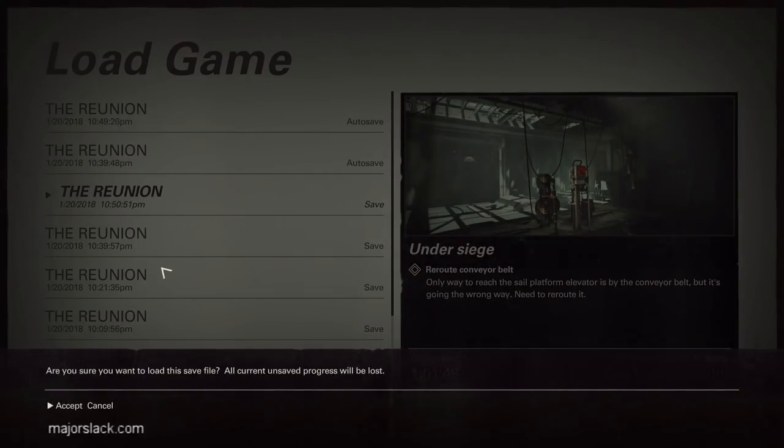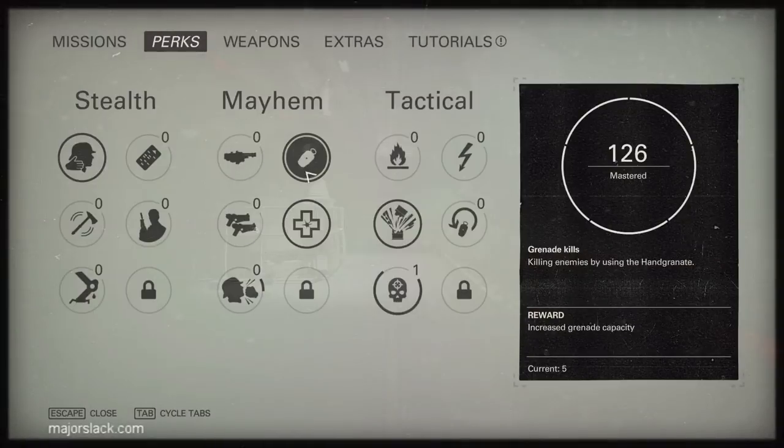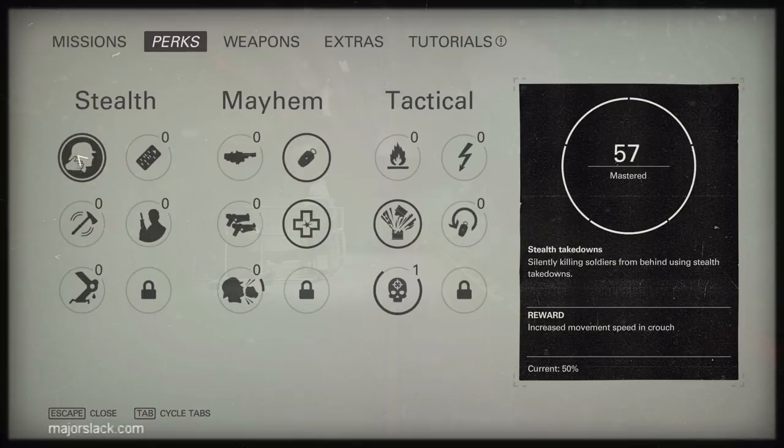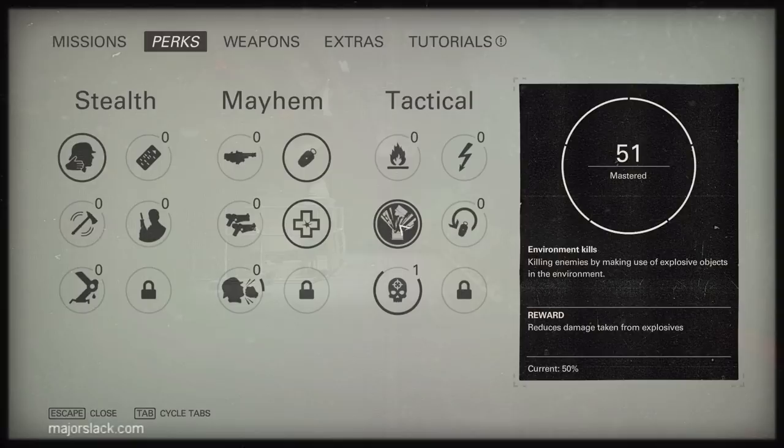Back from the grenade kill run — grenade kills maxed out! So now we have four perks maxed out in under one hour: 50% faster crouched movement, carry up to 8 grenades (up from 3), health overcharge deflates 100% slower, and 50% less damage from explosives from the environment kills bonus — which really helps on higher difficulties. That took 24 minutes for the grenade run. The bonus for environment kills I maxed out simultaneously as a byproduct.